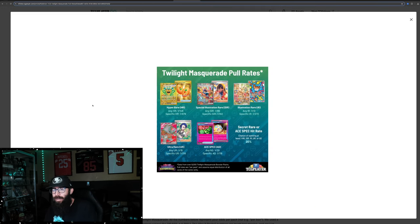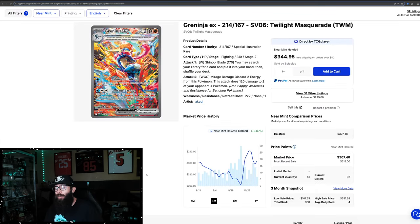We'll take a look at Twilight Masquerade. This lines up — if you do the numbers for any specific SIR, because there are fewer SIRs in Twilight but the pull rates are harder, it's pretty close to what we calculated for the Eclipse Umbreon — pretty much 1 out of 1,000. The Eclipse Umbreon was just over 1,000, so we'll call them close enough. So you can compare it to the Greninja as far as difficulty. The Greninja right now is just over a $300 card.